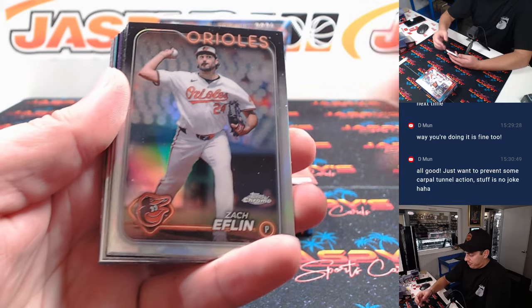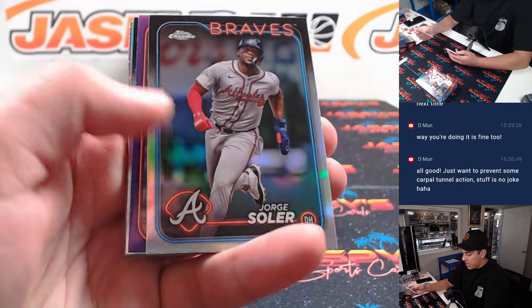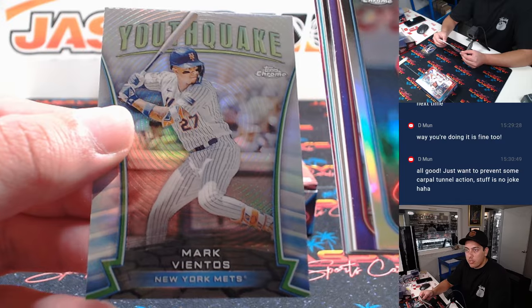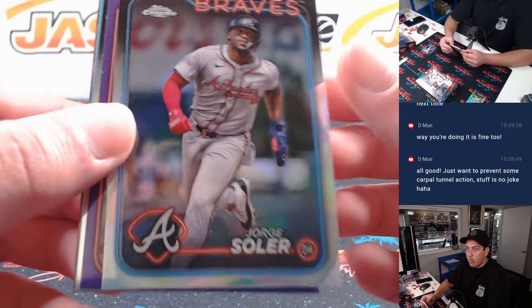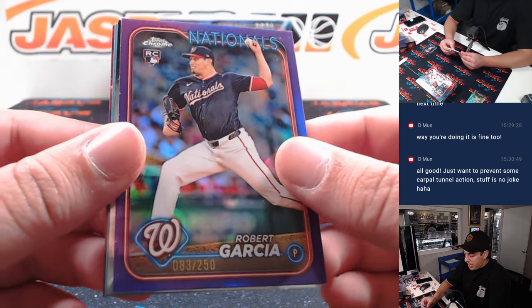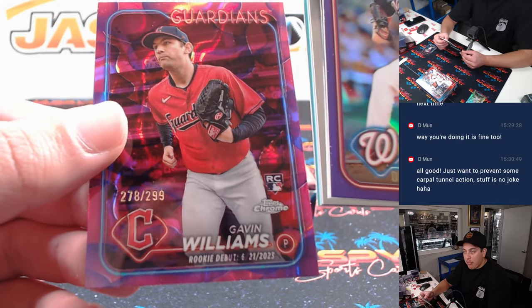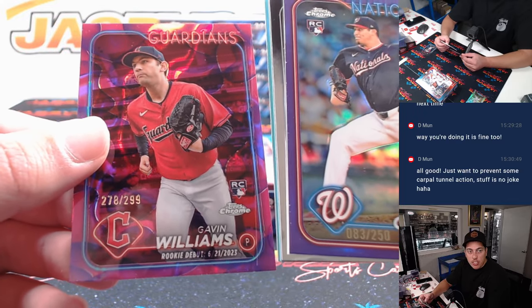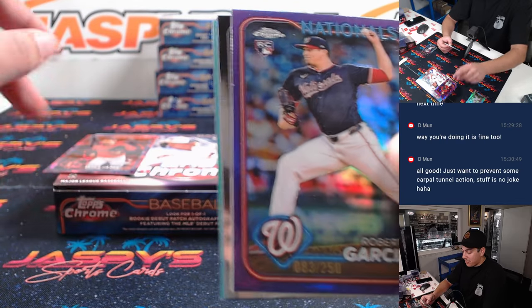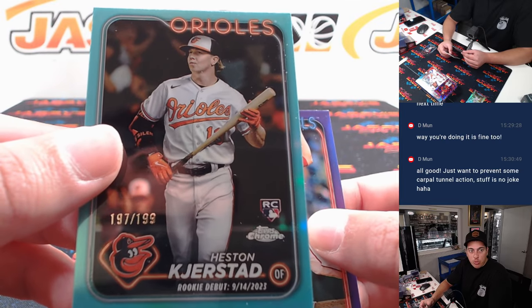Here we go. Let's see the Youthquake here — it is Mark Vientos, going to the Mets. Jorge Soler. Robert Garcia to 250 for the Nationals, going to Adam. Gavin Williams debut to 299 for the Guardians, going to Gavin. And Heston Kierstad on the debut to 199 for Baltimore, going to David.